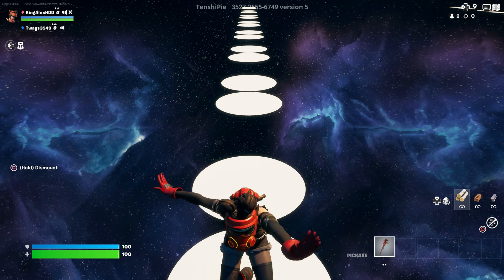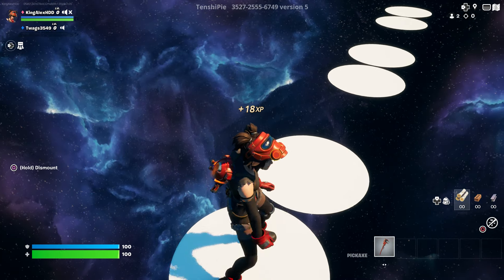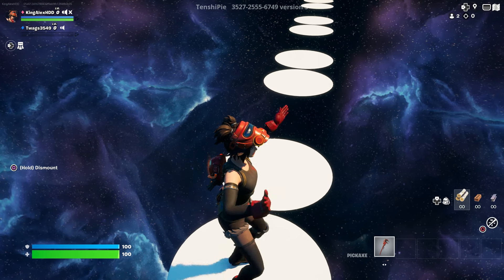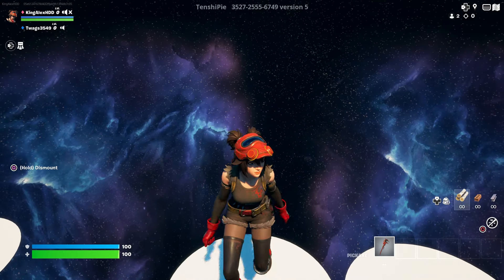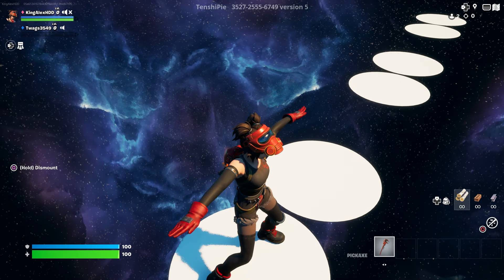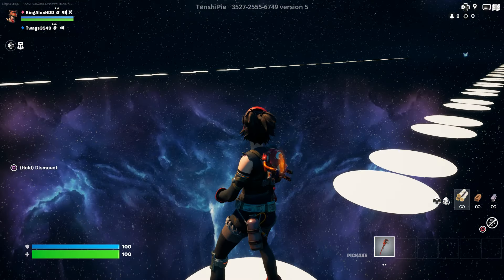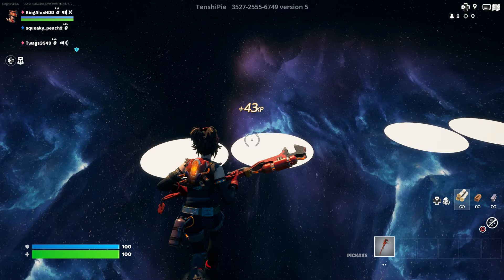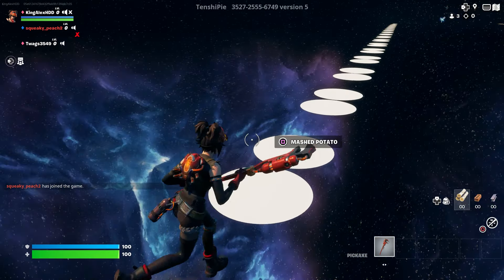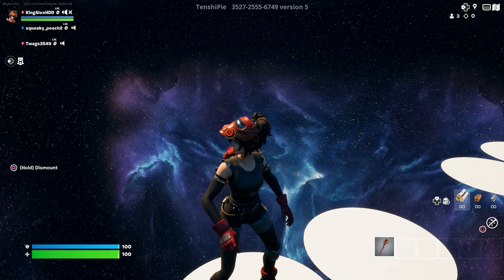You can test out whichever emote you had back in the day. It used to be a different selection experience but that was a long time ago. They've got the donkey laugh, the pretty hip — there's just a lot of emotes here, matter of fact I think they even have the one with the head.